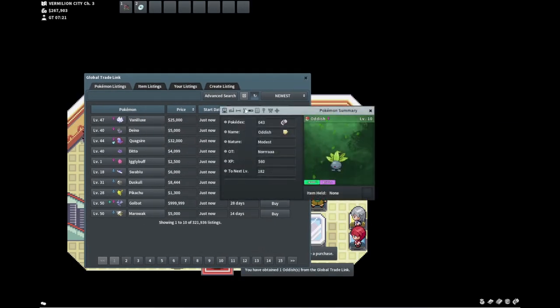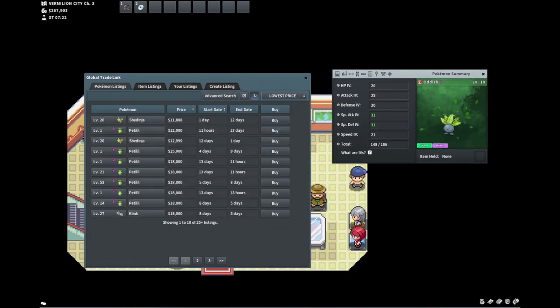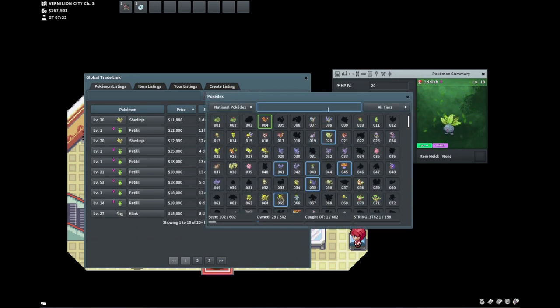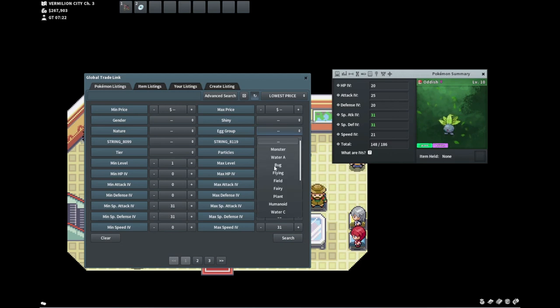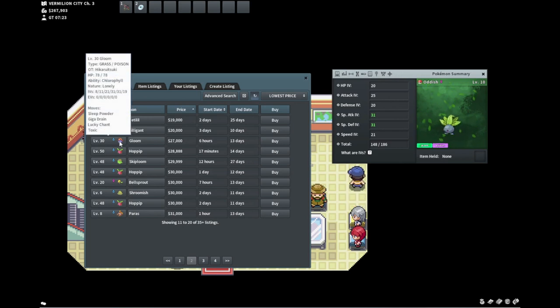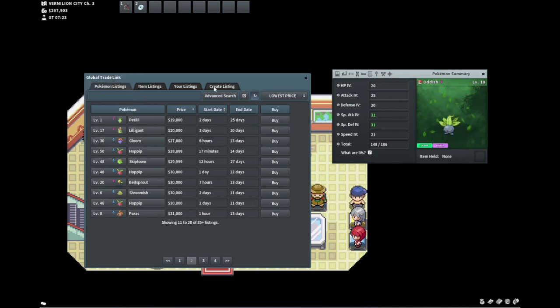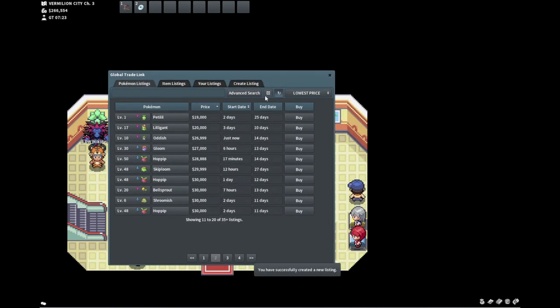Oddish isn't a great one but it was still cheap for a two times 31, and it has other good stats as well. Oddish is plant. The lowest would be like 26.99k — and since it can only be female we can ignore the male listings. I think we can get that. Feel good about this.